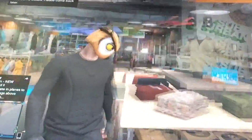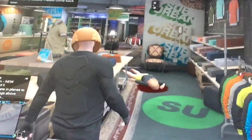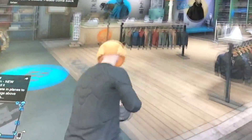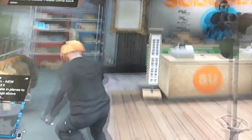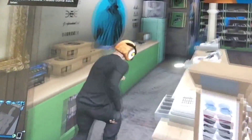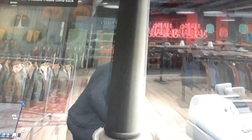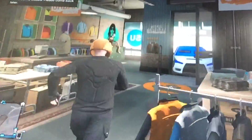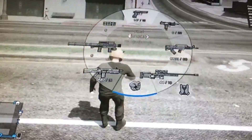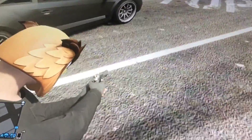You're going to want to kill the lady with a suppressed weapon like this one, where it makes a quiet noise so no one knows. Then you just get the money from the cash registers like this, run out, and climb over your car that's in the way.